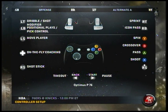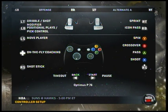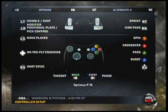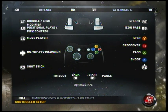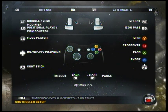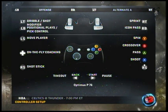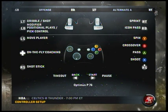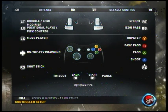With Alternate A, it also takes away certain spin move functionality — when you want to do a particular spin move, it's only going to give you one spin. So you have to adjust to those limitations, and things can get messed up. Last but not least, there's the default control, which is basically the primary setting for everything.